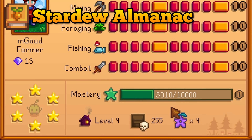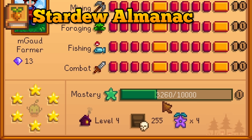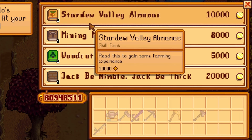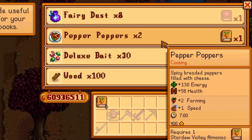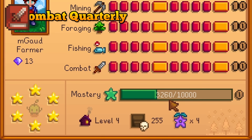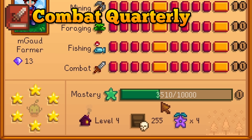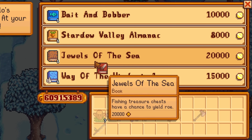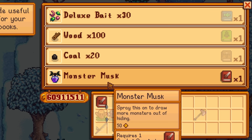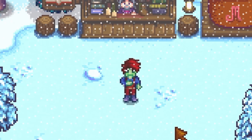The Stardew Valley Almanac is a simple one that gives you some farming experience and mastery points — 10,000 gold at the bookseller or as a prize at Mayor Lewis' house. You can also trade them in for some pepper poppers. The Combat Quarterly book will give you some combat experience, also increasing your mastery points, and you can snag it from the bookseller for 5,000 gold. If you find this randomly and have no use for it, trade it in for some monster musk.